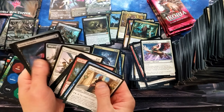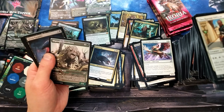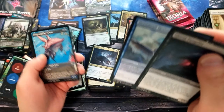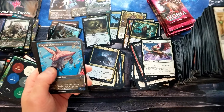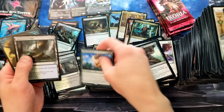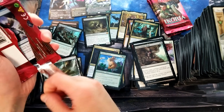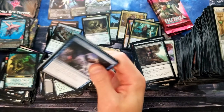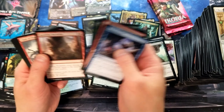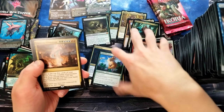Migratory Greathorn. Do you guys see how big this stack of commons is getting? It's almost touching the camera. Two in one pack — really? I had no idea that was a thing. That's pretty awesome. Another Colossification. You are going to be set up on Colossifications, my friend. Can we round it out with a playset? I know you probably don't want it, but just for the meme. Genesis Ultimatum — was that the last ultimatum?